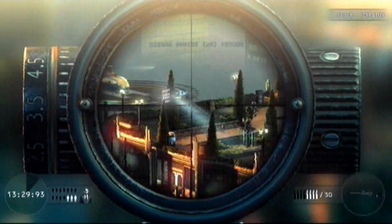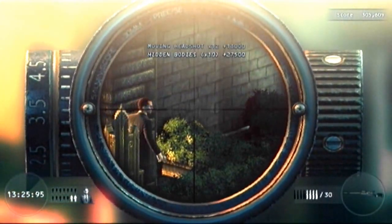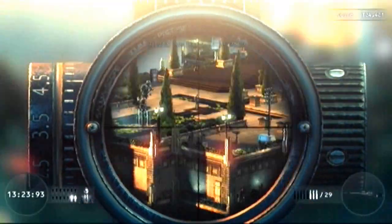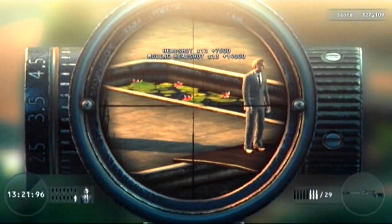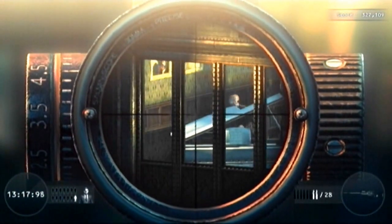Now this next guy down here — you can hide him with this shot, but it's very unlikely. It's like a one-in-100 shot; you basically have no chance of doing it unless you get lucky.